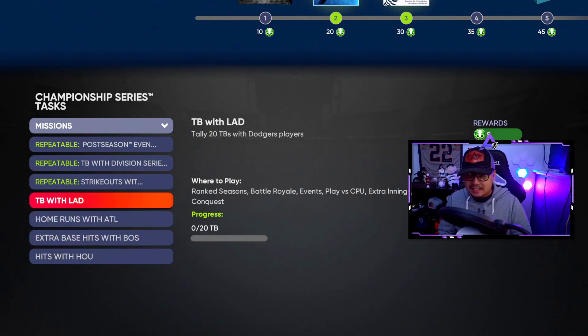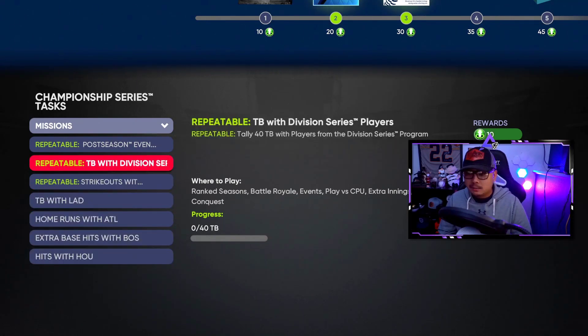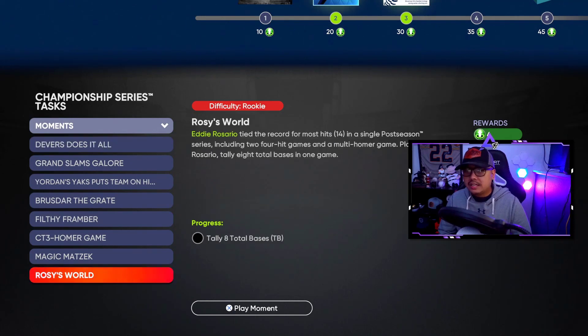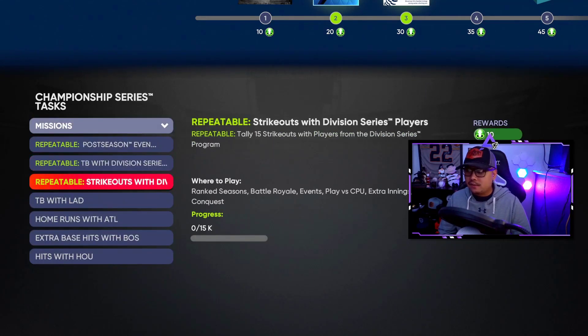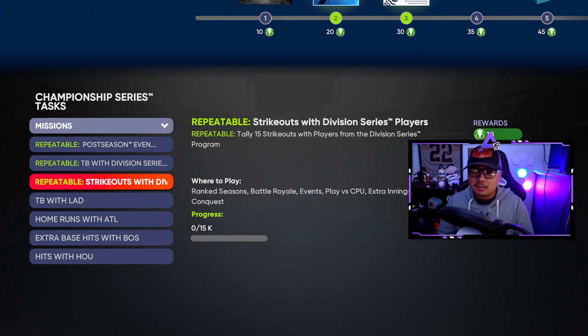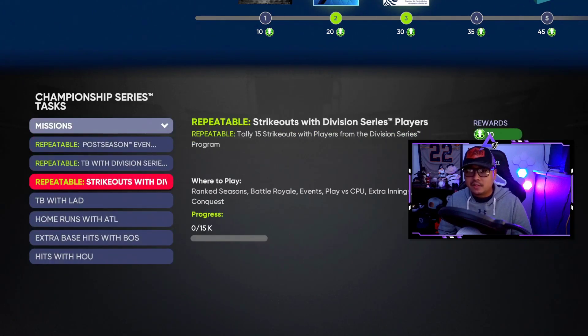You've got missions worth 5, 10, 15, then 20 points doing the repeatables. From moments you can get a total of 32 points by finishing them all. So finishing the moments and missions gives you 52 points without doing any repeatables. Then the Championship Series conquest adds another 30 — so 82 points there — and you'll just need a couple of repeatables after that.